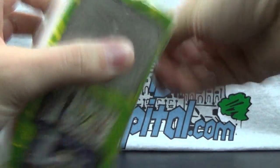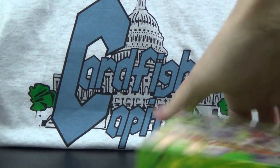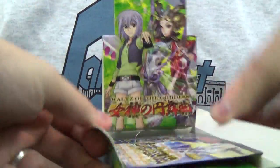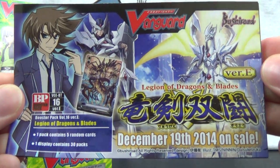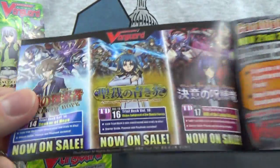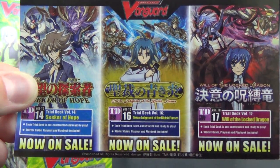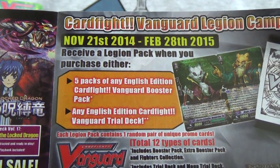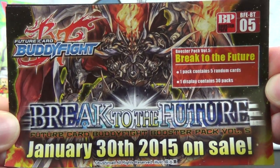Let's crack this open and shred it, because that's how we're going to roll. We'll show you the insert — same one as the EB-11 box. There's a look at BT-16 version E. There are the three trial decks; we'll probably be opening those in the next three videos, possibly the same day as you're seeing this. There's the Card Fight Vanguard Legion campaign, and then Break to the Future, the next Buddy Fight set, due out January 30th.